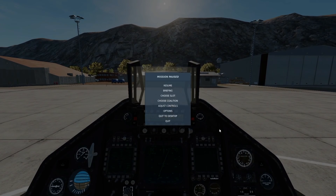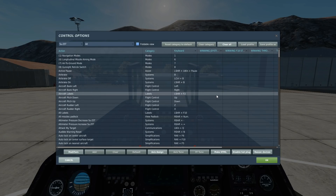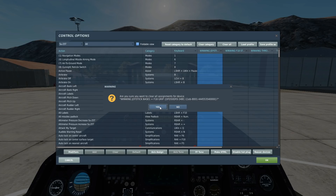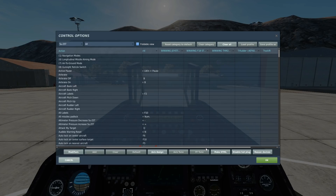The next thing we need to do is set up our controls. Escape, adjust controls. Interestingly, it uses the SU-25T controls rather than its own F117 controls. If you've already got the 25T set up, it will probably overwrite and ruin those controls. So with SU-25T selected, for all devices except keyboard, we want to erase everything — it's had a guess at bindings and probably got it wrong. WinWing joystick one: delete. WinWing joystick two: clear category, delete. WinWing throttle: clear category, delete. Thrustmaster rudder pedals: delete.